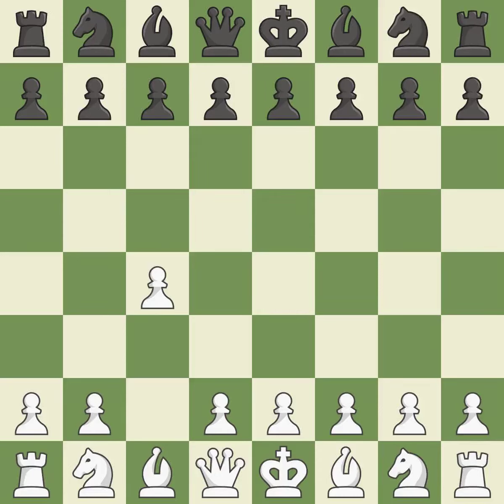In the English opening, white plays c4 to take control of the d5 square without sacrificing a central piece. This is a more patient opening. e5 controls the d4 and f4 squares, and allows the queen and dark-squared bishop to develop. The battle for the e4 square is launched by Nc3, attacking the d5 position.